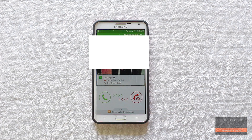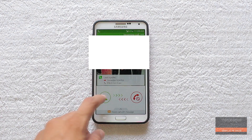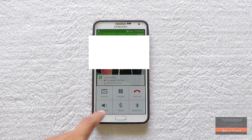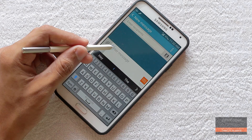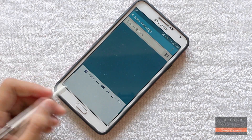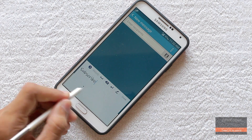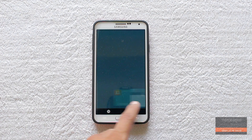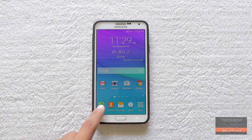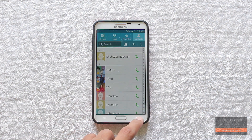Here is the new in-call UI. Look at how fast it is to open — I have been using Samsung phones for a long time now and I have never seen the contacts and dialer app opening this quickly.